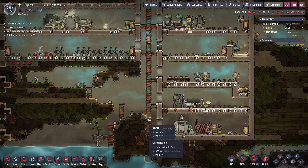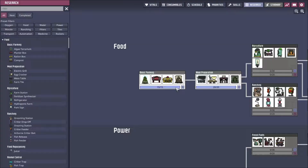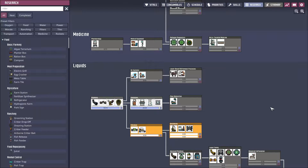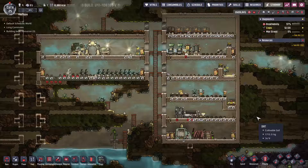Today we're going to be working on our plumbing. Do we have everything for that researched? We need this - we need the water sieve, so we'll get that started.